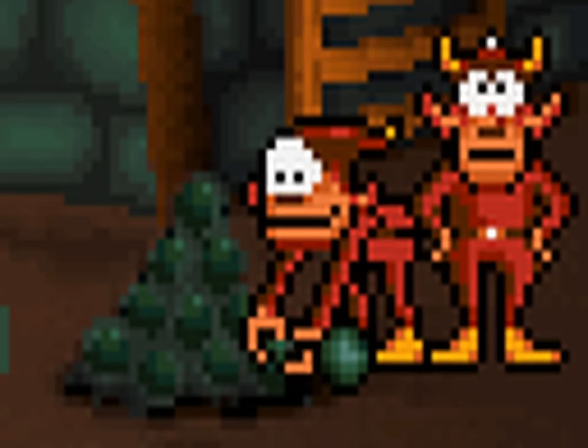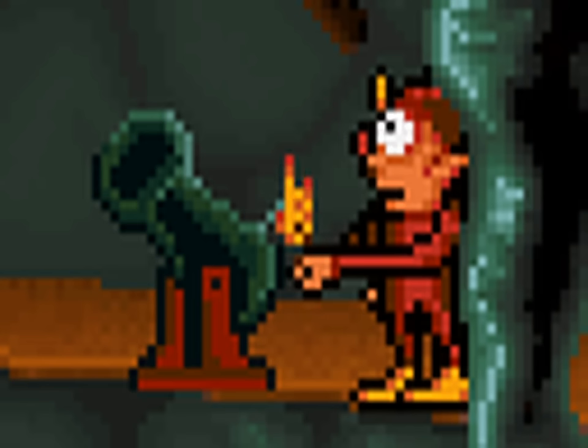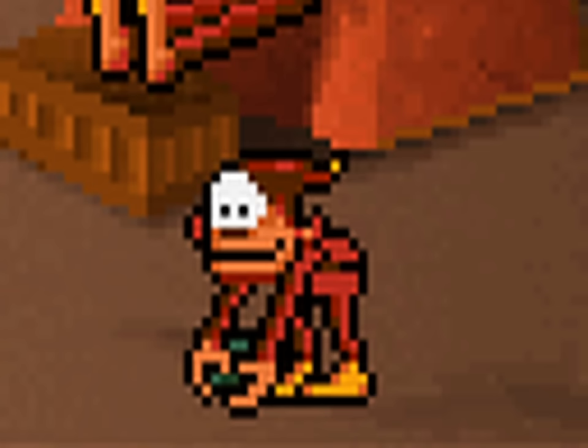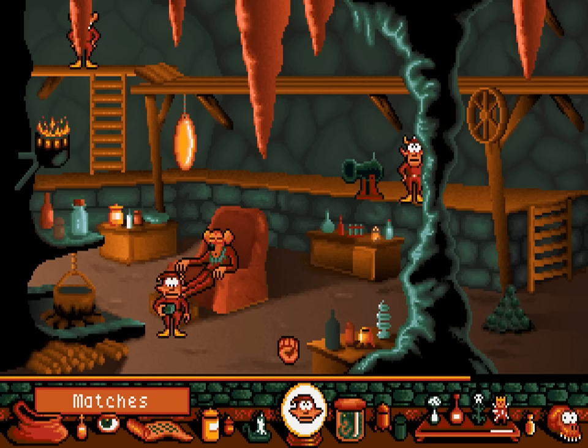Punch the cannonballs. Pick up the cannonball. Put the cannonball in. Punch the cannon. Pick up the matches. Light the cannon. Carrot falls from the ceiling. Pick up the carrot. Put the carrot in the cannon. Punch the cannon. Pick up the matches. Light the cannon again. Carrot goes into the cook pot. We light the fire under the cook pot.